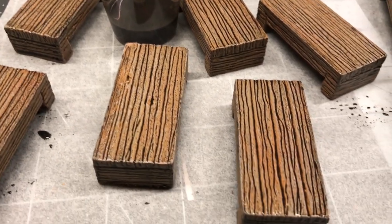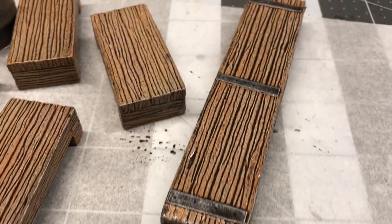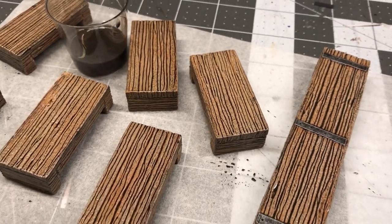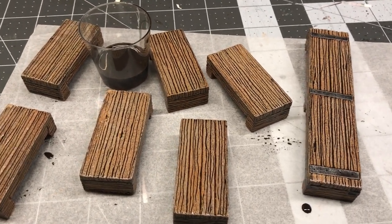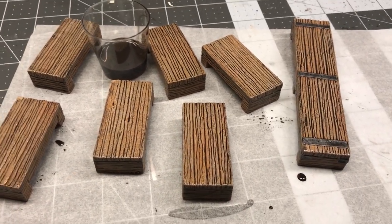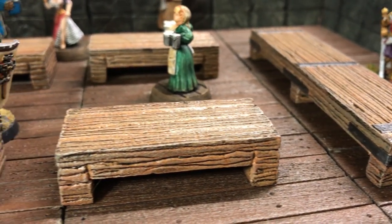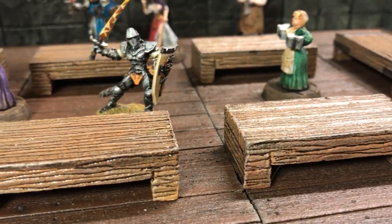To complete the pieces, I mixed up a special batch of wash that wasn't a pure black, but was actually a very, very dark brown. With the wash in place, you can really see how nice that wood grain carving looks. For one added layer of protection, I finished the pieces off with a nice liberal coating of Minwax Fast Drying Polyurethane.